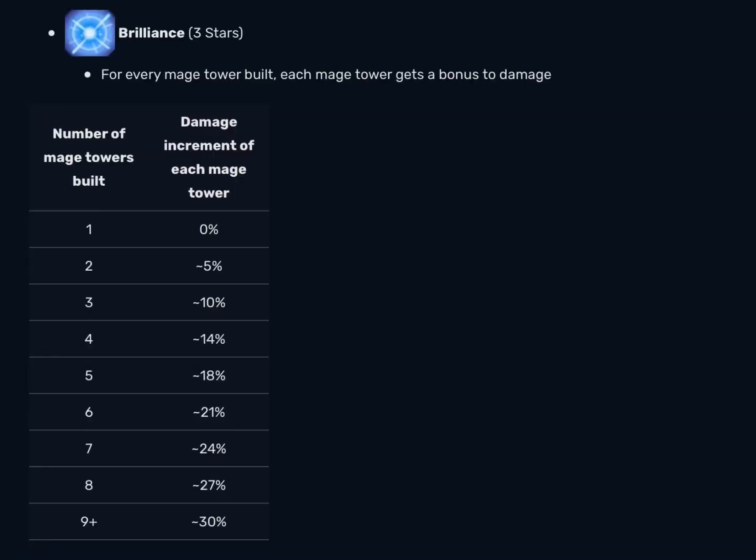As this chart shows, mages gain the most damage for the first couple of towers built and gain less for the last few. Every two towers, you get 1% less damage. So the first two towers after the first give 5% more damage, then the next two give 4% more damage, and so on.